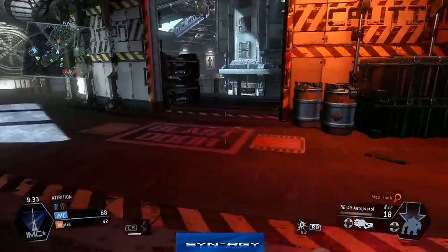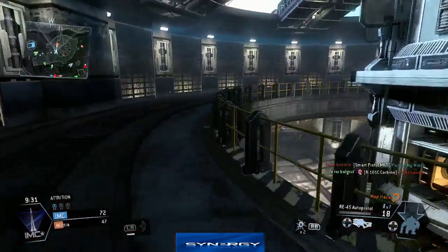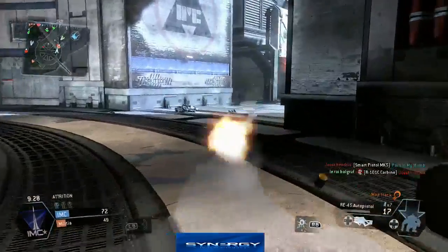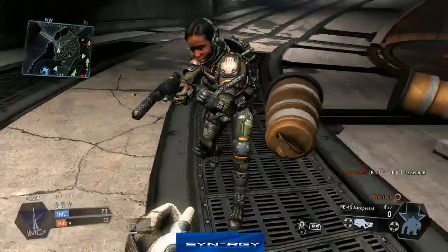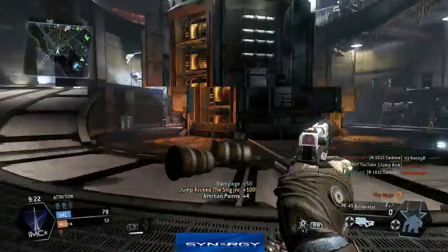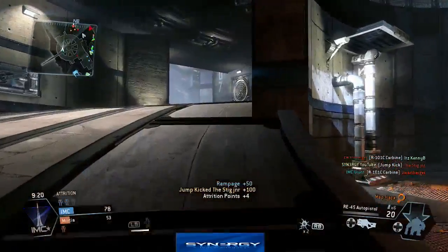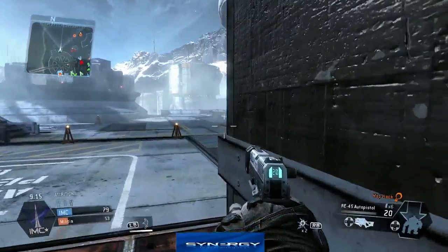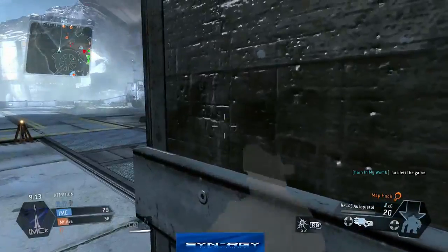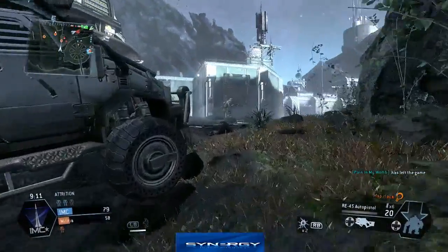There he is — see him jumping around with his jetpacks. We're going to find him. And there you go — we end up having to jump kick that kill, guys. So minus one kill because that was a jump kick, mainly because there was no choice after completely missing that shot and having to reload.